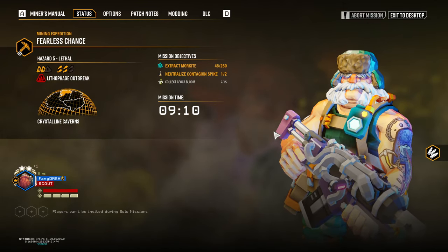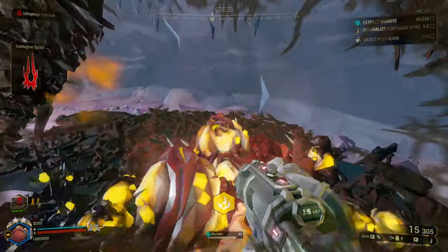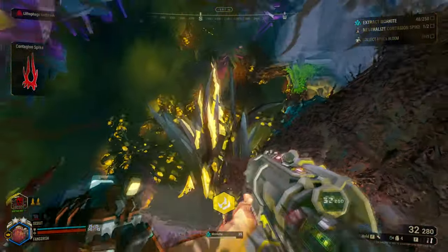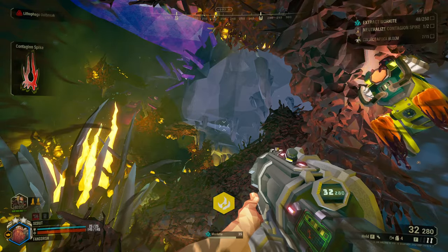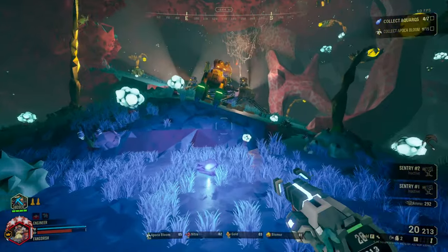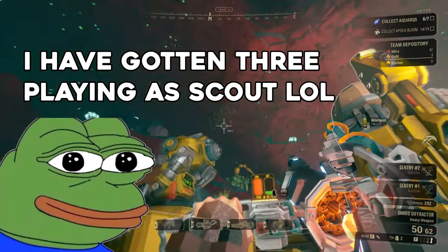I was just playing Deep Rock as a scout on a Lithophage mission. I got downed earlier and I was Lithophage infected, then I got up and appeared to no longer be able to get Lithophage grabbed. I'm just standing on this Lithophage right now and it's just not working — you can even see the debuff meter at the bottom, it's at full and I'm not getting Lithophaged. So this is a fun bug. I always seem to find glitches playing scout, which is hilarious.